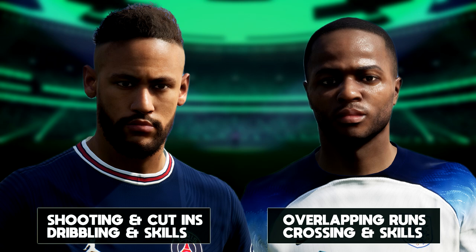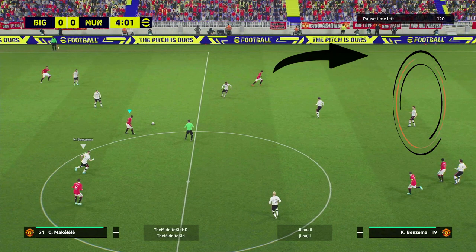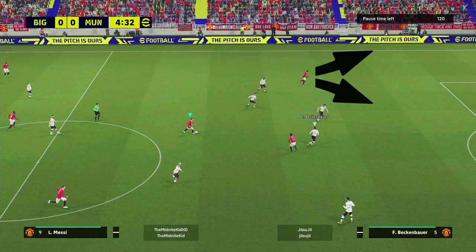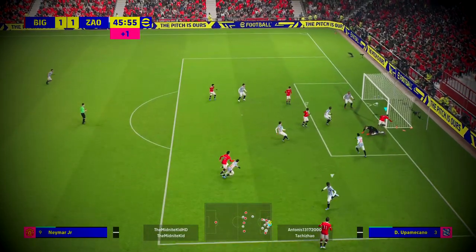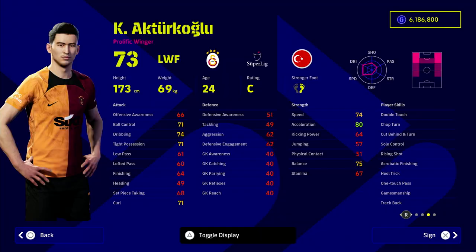Whereas Neymar and players like Son — which we'll get to in a second — are all about adding that threat from wide positions and then getting into a central position. This is the Sterling type, the second-type winger. Look at Matoma on the wing and how wide we're going. Then for Neymar, depending on where you play him, it's all about shooting and cutting in — you can see there he's right in front of goal.